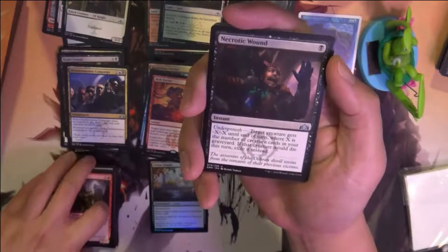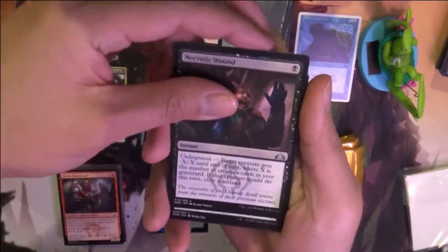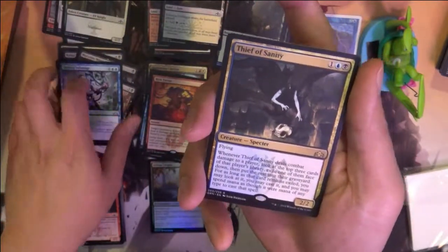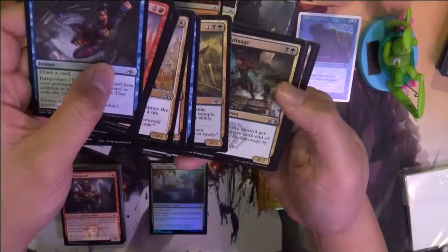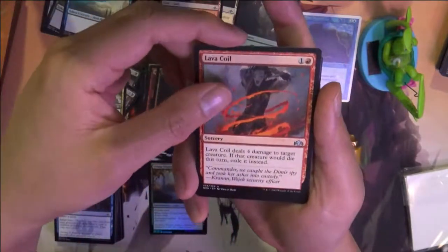Erratic Cyclops — target player gets minus X minus X, where X is the number of creature cards in your graveyard. Sinister Sabotage. Thief of Sanity. Nothing major so far. Swarm Guild Mage. Lava Coil. Silent Dart — sacrifice it to deal 3 damage to a target creature.